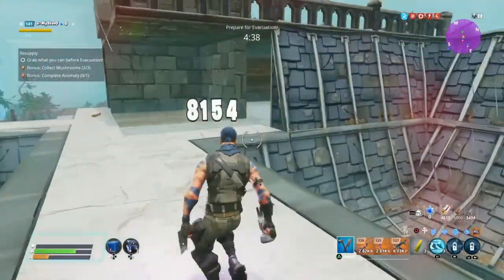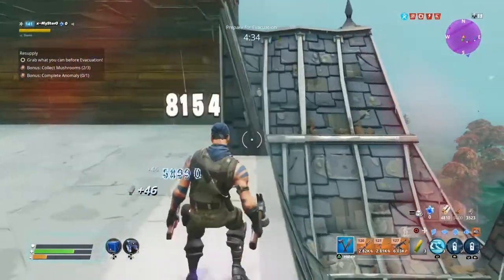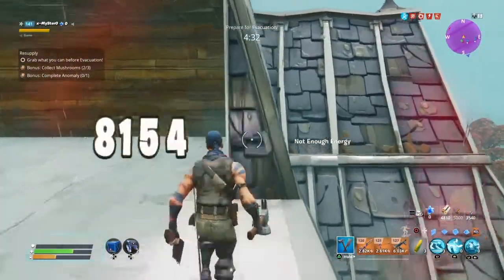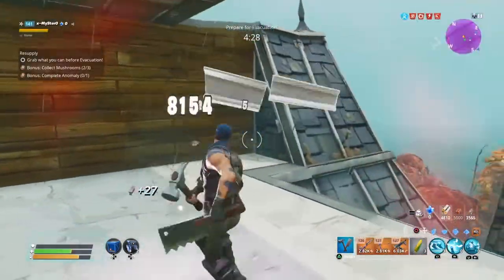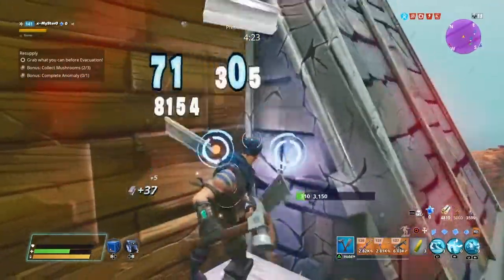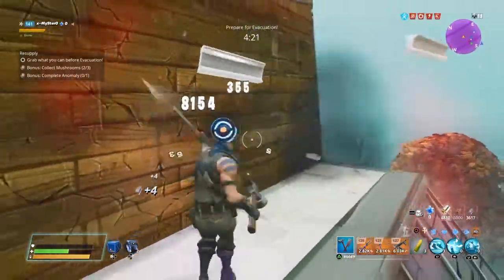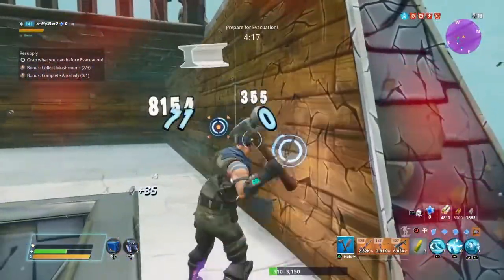One group was saying they didn't have metal, so I'm going to share with you the best place to get metal. It's on top of the giant castle — the entire roof is a metal roof. If you just bust open every single panel on top of that roof, you'll get a thousand to two thousand metal in one ten-minute match.